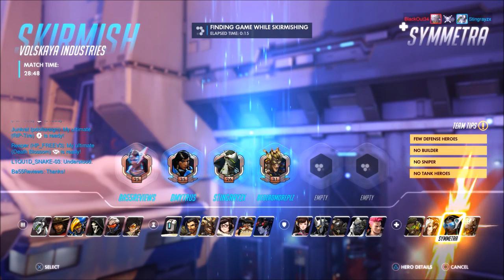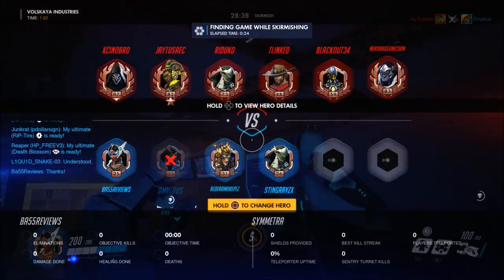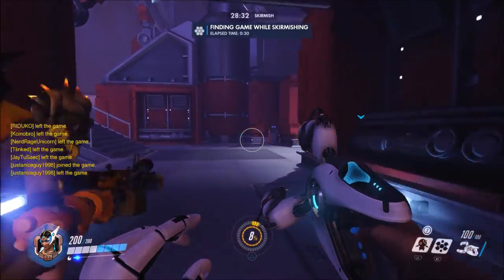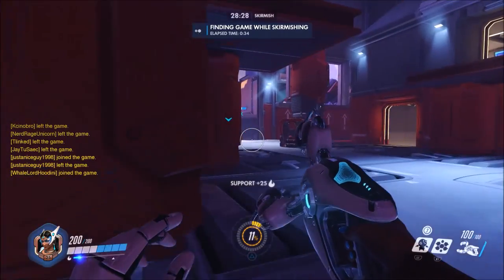I guess you could also use Torbjorn as well, but personally I feel like I should use Symmetra because she doesn't get that much play. I feel like her ability for teleporting is really useful. She also gives a lot of people regenerating shields.